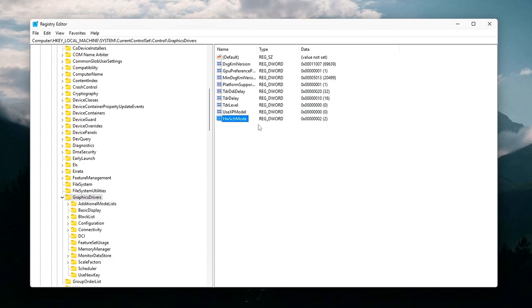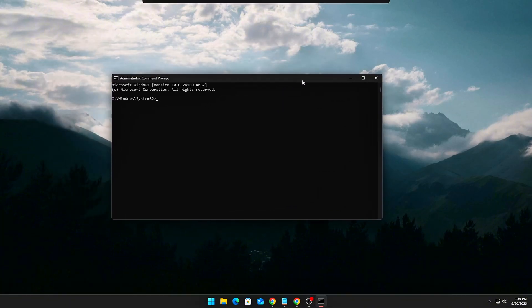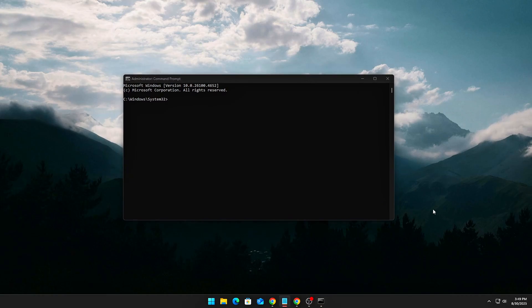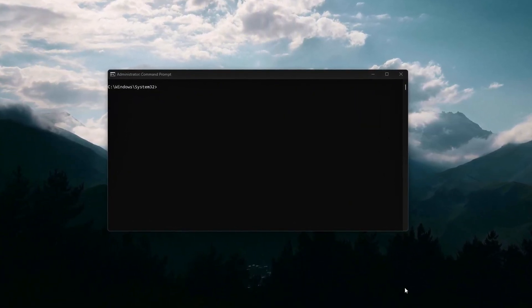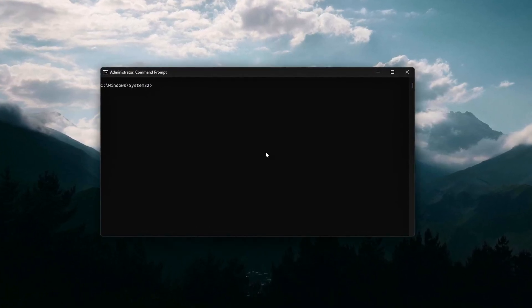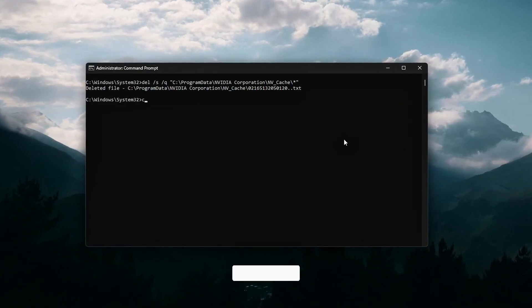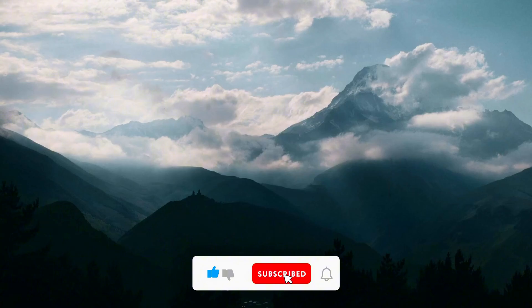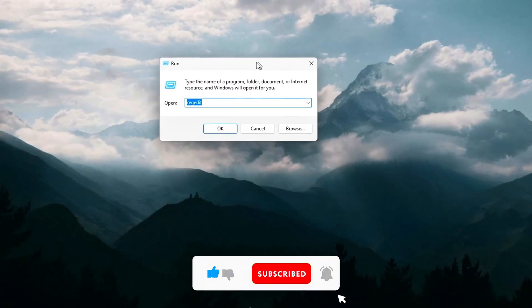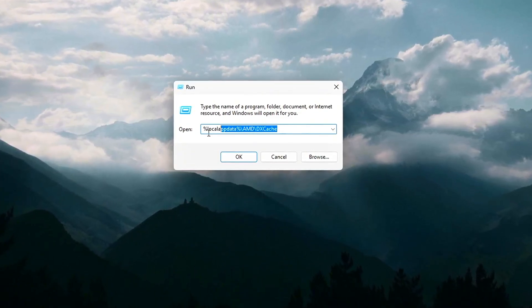Step 2: Kill Shader Caching Delays at the driver level. Your GPU drivers store shaders — pre-compiled graphics code — in a cache to reduce stuttering during gameplay, improving overall performance. This helps the GPU quickly access commonly used code instead of recompiling it every time. But over time, these caches can bloat or get corrupted, leading to random stutters, frame drops, and input lag. The solution is simple: clear out the old cache and let your drivers rebuild it from scratch.